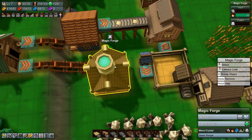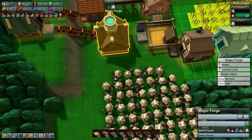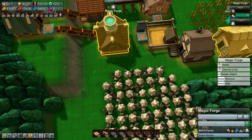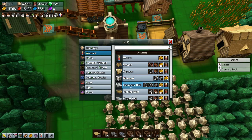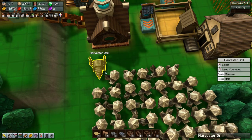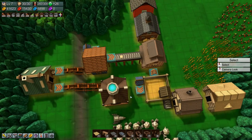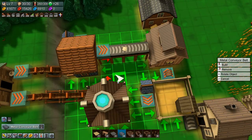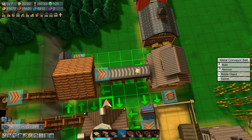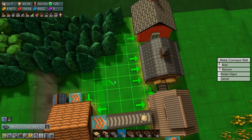Now all we need is this magic forge going, and we do have the fire. We need a worker, we need a harvester drill to grab mana shards and bring them over there. And then we need a conveyor belt to bring this up to the school.